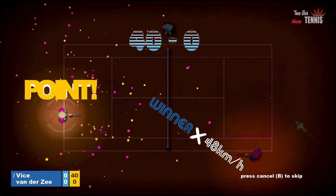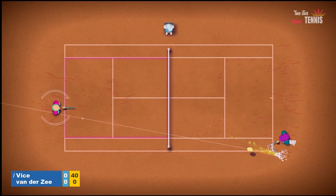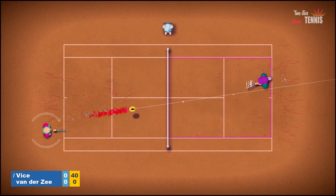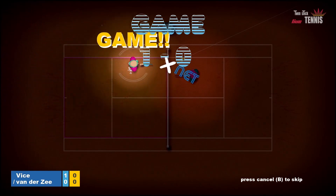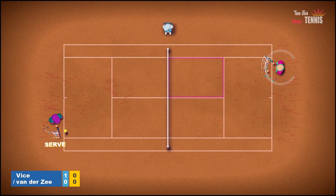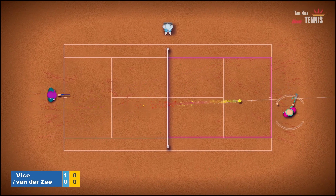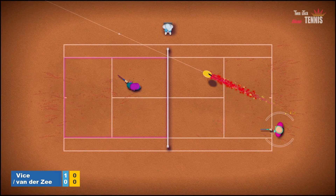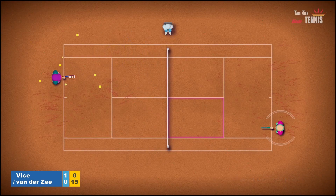If you go to the net you can get quite some insane angles, but you have to watch out because the computer can actually lob you. You can also do drop shots like this. He messed up, so I got the game. We switch sides — now I'm on the right side of the field. Let's try a drop shot again. Now he's going to the net and I hit it out — perfect. So good at showcasing!